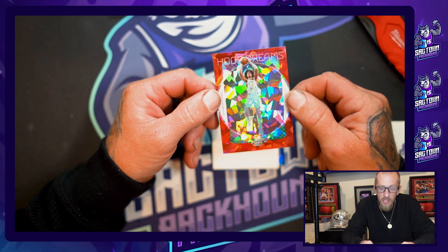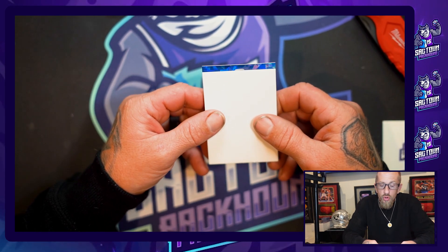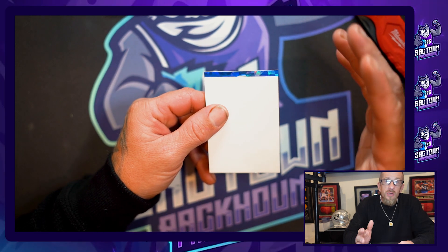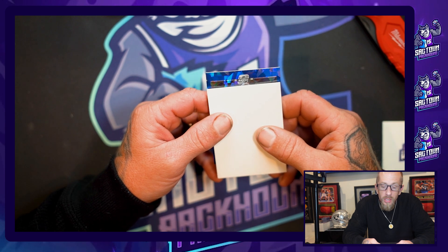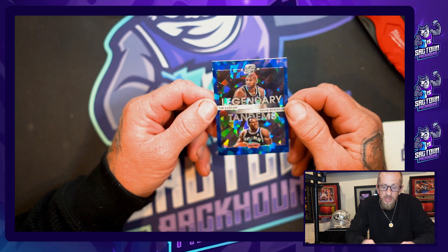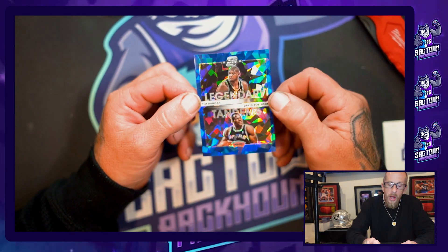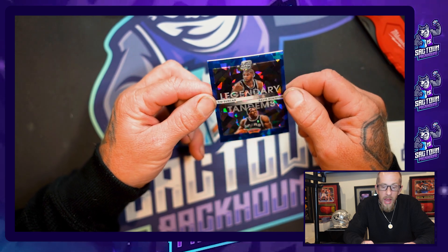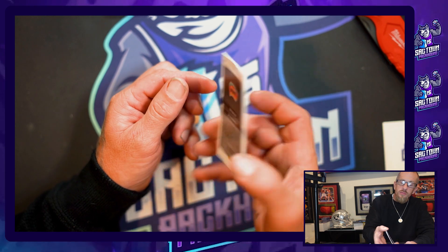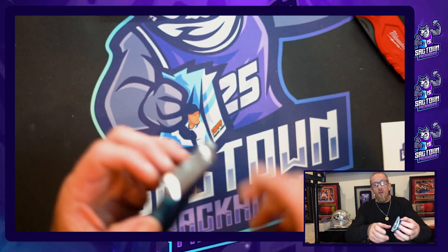Andrew Nembhard rookie, Indiana Pacers, red cracked ice — that is nasty! The red cracked ice are not numbered but that's still very very nice, one of the chases you want. Now here's a blue cracked ice — numbered to 75, one of the main chases. Let's go — Legendary Tandems: Tim Duncan and David Robinson! Number 30 out of 75, blue cracked ice. That is nasty! I'm gonna look at that under a magnifying glass, but to the naked eye it looks very very nice. That's definitely getting sent to PSA.